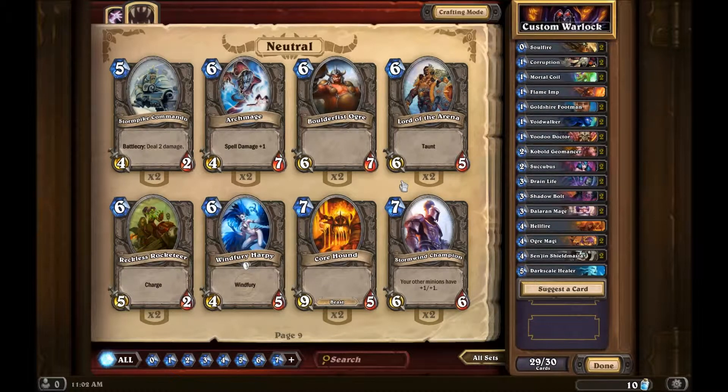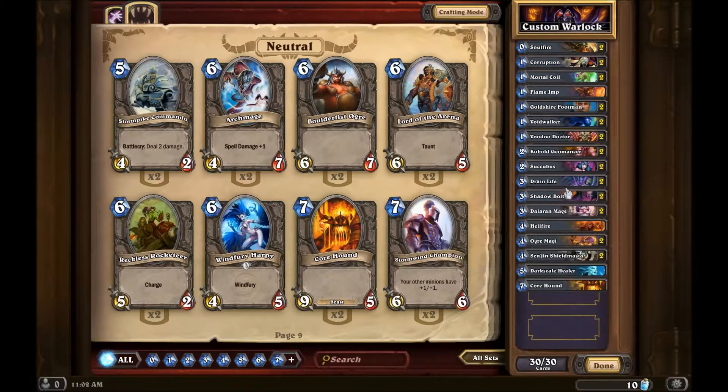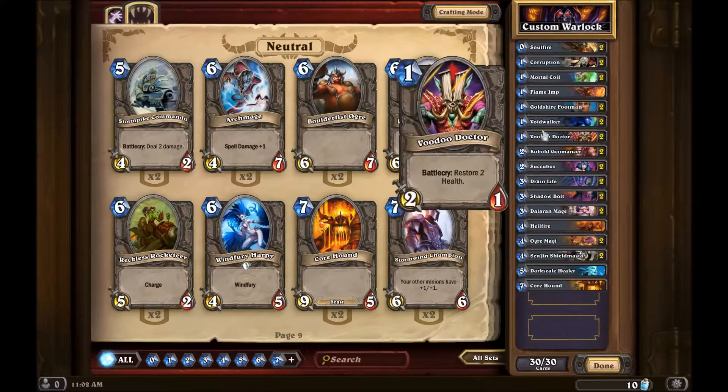Seven mana - nice big creature. Of course, something like that gets polymorphed or blown up the minute it hits the field. But I'm gonna throw it in there, and we can come back and modify it. I think I don't need some of those spells because I have more spells than creatures.